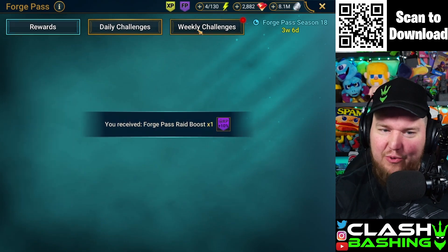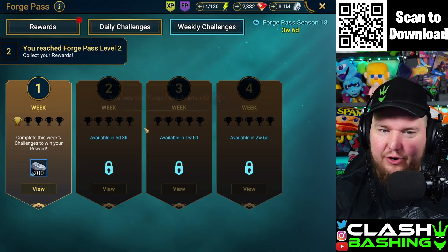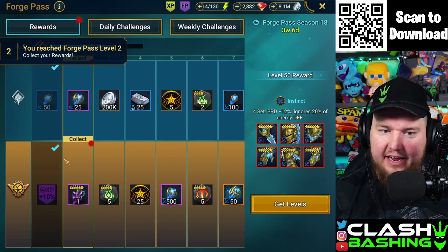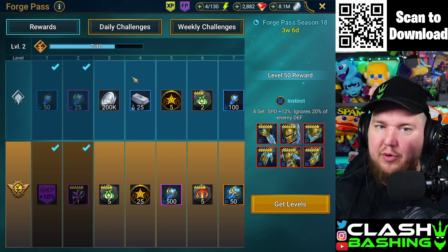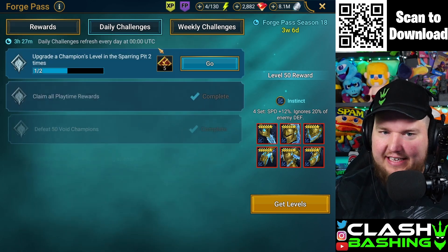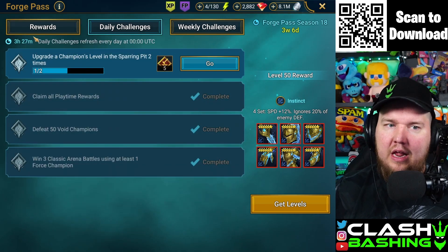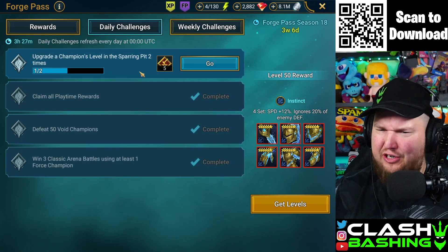All right, we got the pass. Again, you don't need all those extra levels. If you do your dailies every single day and work through the pass, you'll be able to get enough points to completely max it out. It won't be as fast as getting the extra boost, but just spend a little bit of time. Do your dailies — they're always really easy.